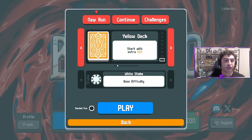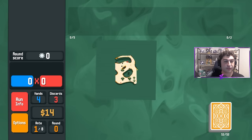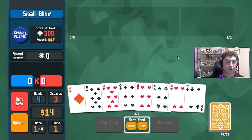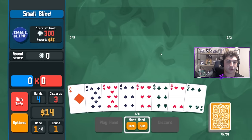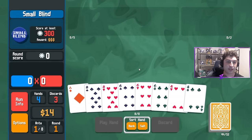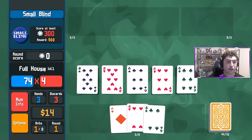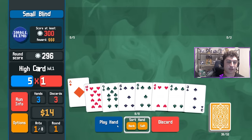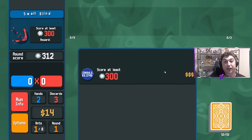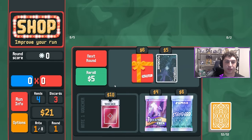We're jumping into this high card build on yellow deck at white stake difficulty. Picking yellow deck because we're going to have a little bit more economy to hopefully grab the jokers we need to make this work. On the first small blind, I'm not going to be playing high card just yet — I'll play this full house. You still play your big hands. You can't play high card without jokers or without scaling Pluto a little bit, so you're not going to be doing it right away.